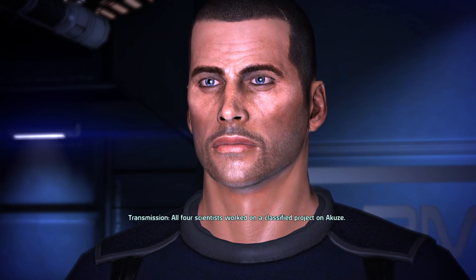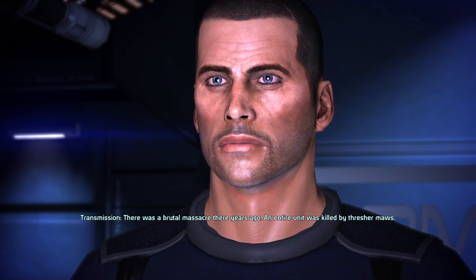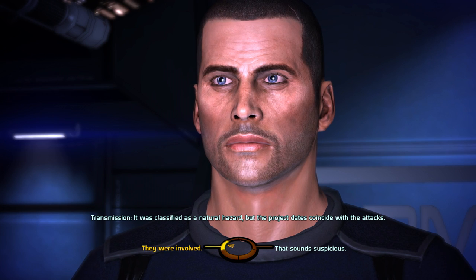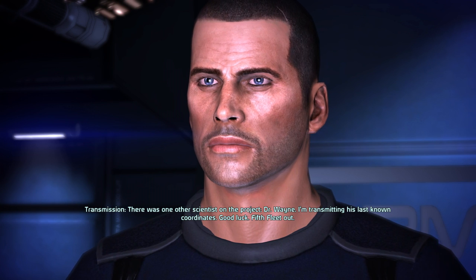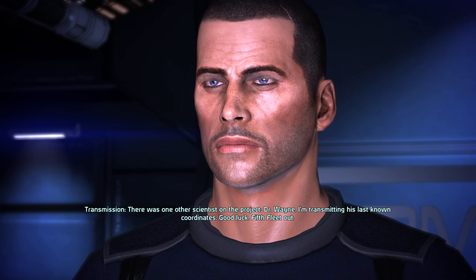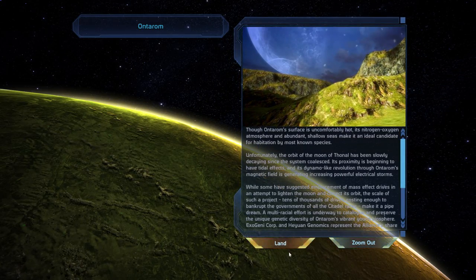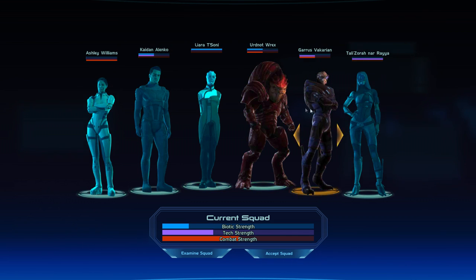One of our scientists worked on a classified project. It was a brutal massacre - an entire unit was killed by Thresher Maws. It was classified as a natural hazard, but the project dates coincide with the attacks. That can't be a coincidence. There was one other scientist on the project, Dr. Wayne. I'm transmitting his last known coordinates. Good luck. Okay, this is probably related to Garrus' thing. So bring Garrus along. Oh no, this is the best team actually - see you Liara, piece of shit.